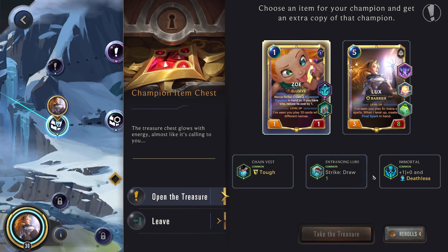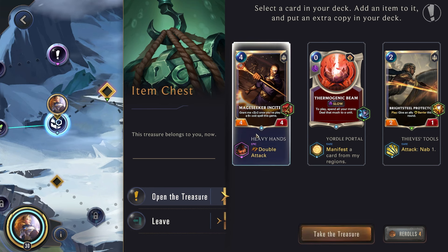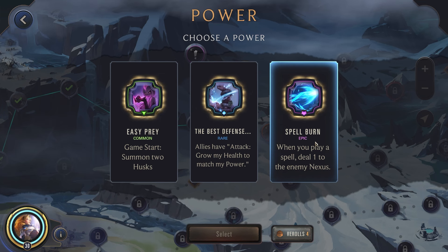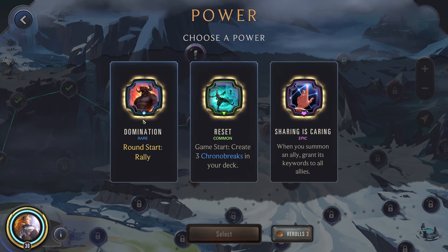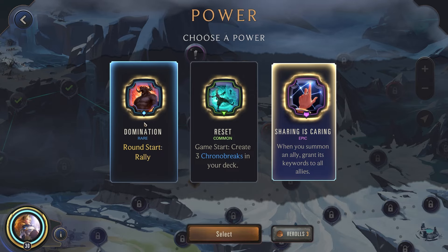We'll go for our Zoe again because she's really been helping us. Let's grab that Deathless — the Strike Draw one is good, but we'll go for Deathless right now. Double attack — this unit's kind of more expensive than what we're really playing at the moment. Spellburn, Best Defense, Easy Prey. Best Defense could be okay, but we're not really buffing up our unit's power that much and we're using a lot of barriers. Spellburn could be some damage on the enemy Nexus, but I really want that Slow but Steady. This is now tough — Sharing is Caring is really good, and being able to attack every round is also crazy. I think we'll go for Sharing is Caring. It's really been helping me out in a lot of runs.